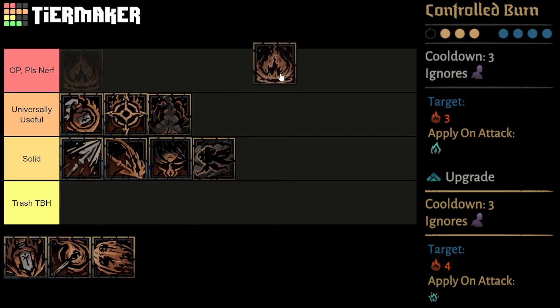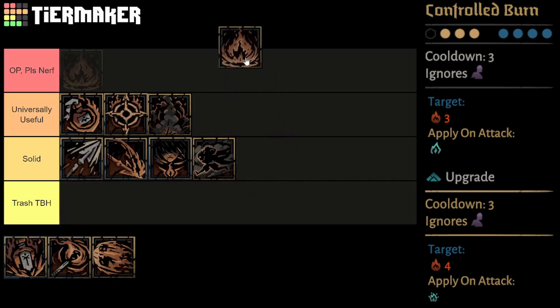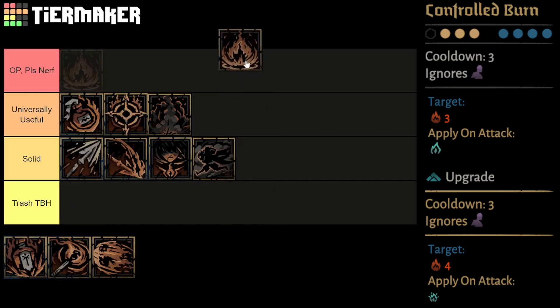Controlled Burn is usable from the front 3 ranks to any rank, and is unique in that it applies a debuff on a specific rank rather than a targeted enemy. The skill applies an initial 3-point burn — 4 on upgrade — to the enemy in the target rank, and then for the next 3 rounds, whenever an enemy in that rank starts their turn, it will undergo a burn check, where if successful, it will apply a 2-point — 3 on upgrade — burn to that enemy. It ignores stealth and has a 3-turn cooldown. Also notable is that the debuff will still apply to the rank even if you miss the initial burn attack.